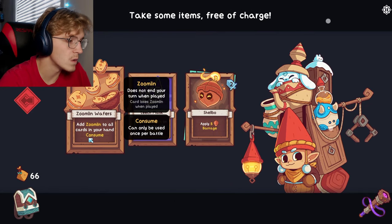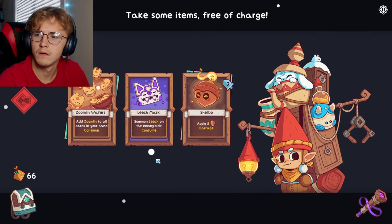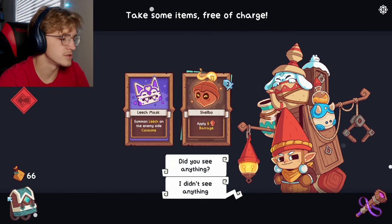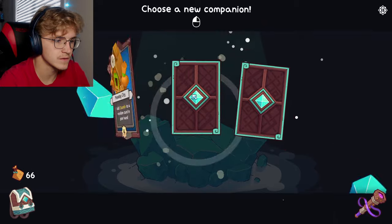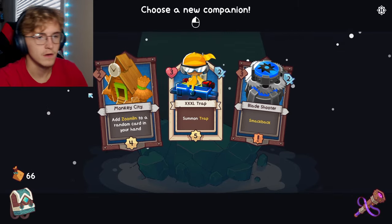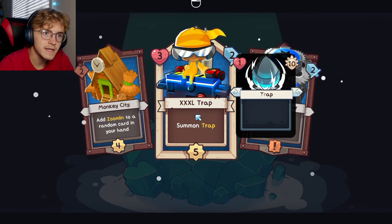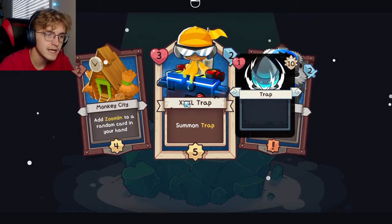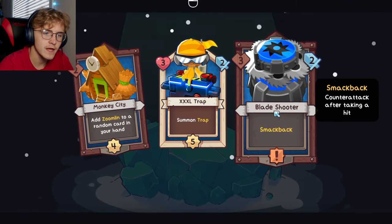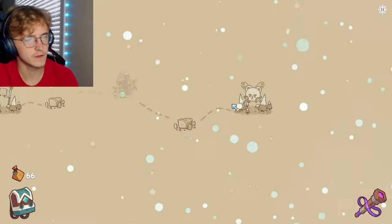One pepper to all - that's gotta be good, it's every four though which is kind of a bummer. Let's go with the four damage and the bomb - let's get every bomb thing we can. I think that was probably the worst card there, but whatever. Oh shoot - Zoomlin! Add Zoomlin to all cards in your hand. I got the junk too. That card seems overpowered - Zoomlin is like the most overpowered thing in the game.